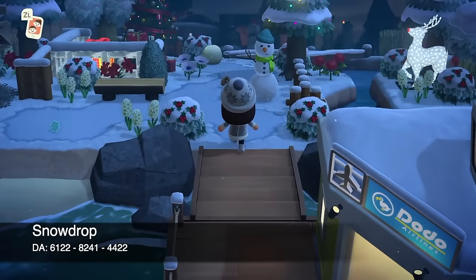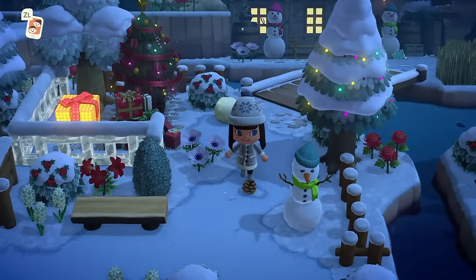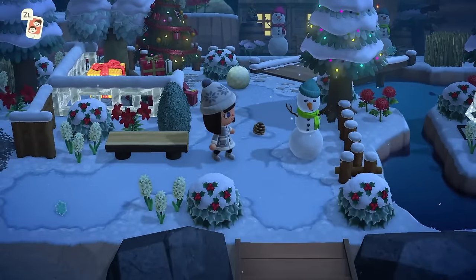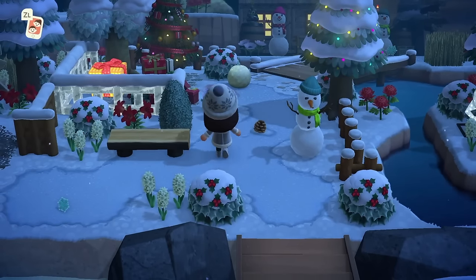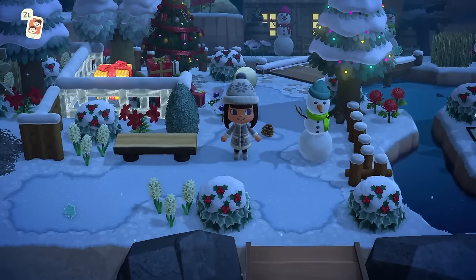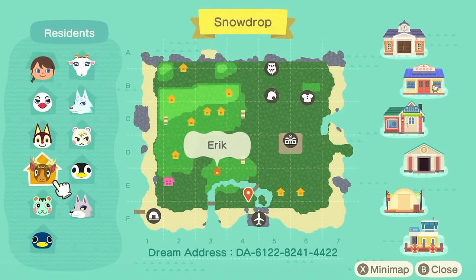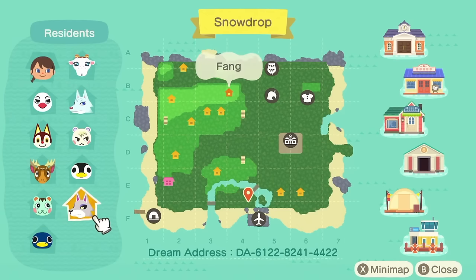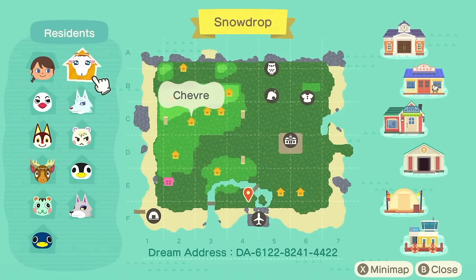At number 11 is my winter island that I did last year, called Snowdrop. Snowdrop has half the side being a winter Christmas town and the other half more of a winter log cabin. Here is the map of Snowdrop with the dream address along the bottom. I have Piper, Rudy, Eric, Mint, Rold, Fang, Aurora, Marshall, Whitney, and Chevro. My favorite villager here by far is Mint — I absolutely adore her.